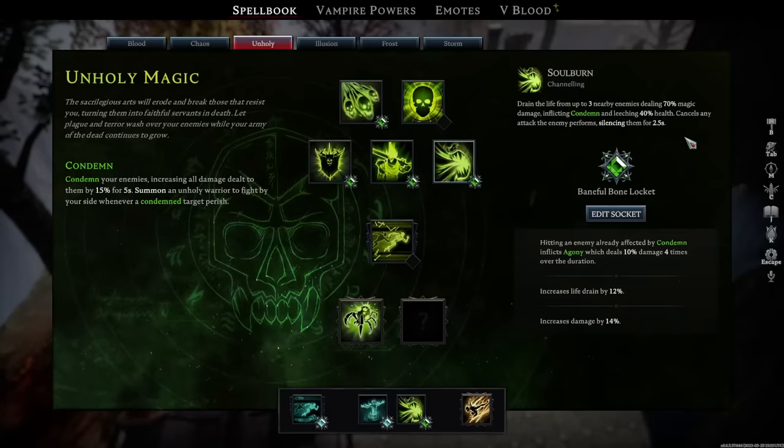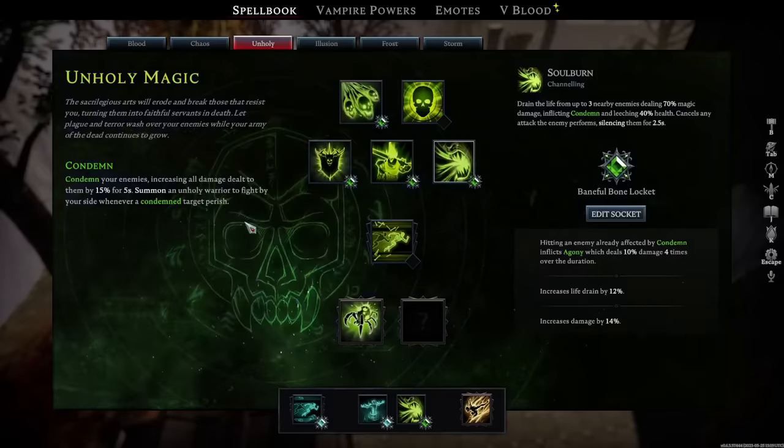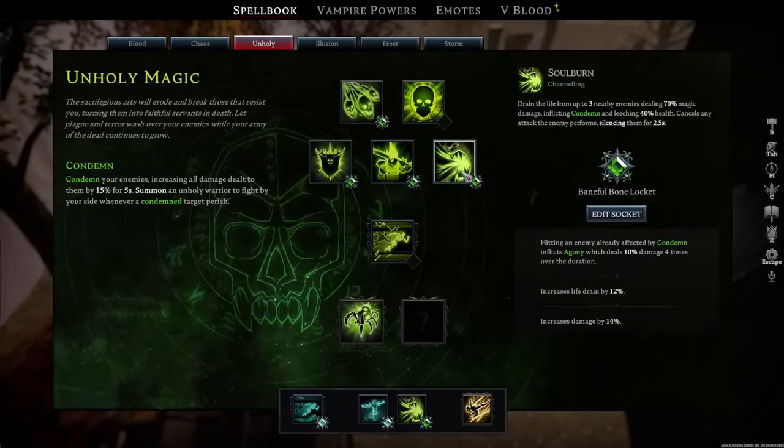This is crazy strong because while there are plenty of things in frost that can allow you to lock down enemies and prevent them from doing anything, when you attack them it breaks their frozen state allowing them to attack again. That doesn't happen with Soulburn.